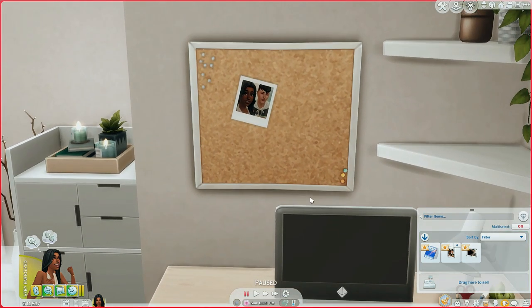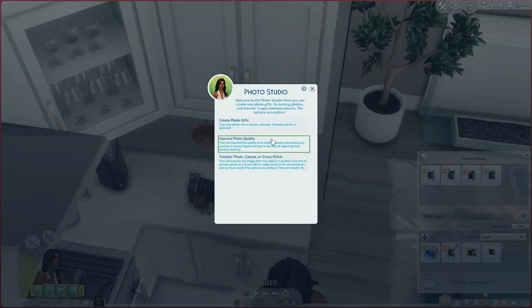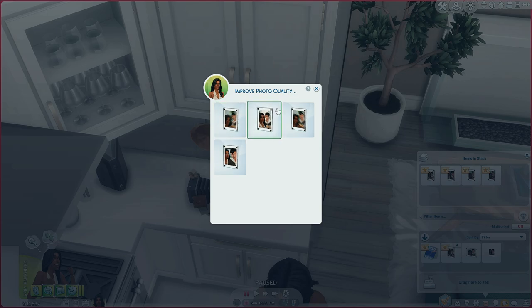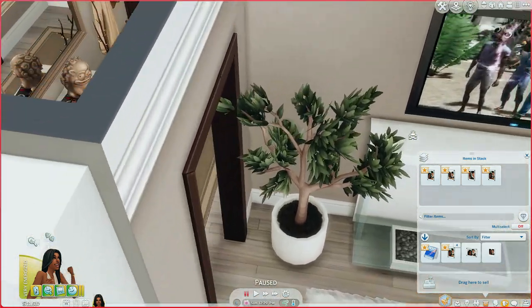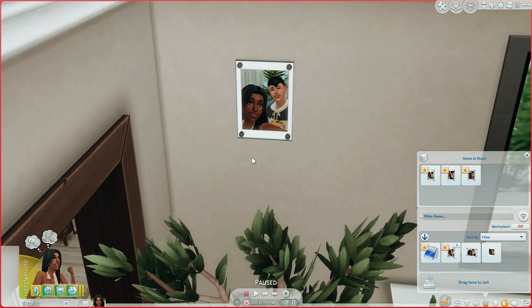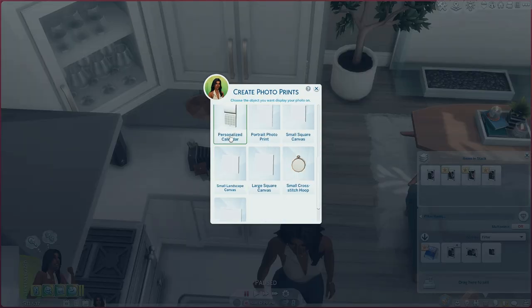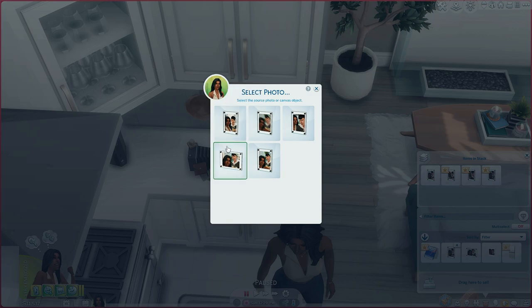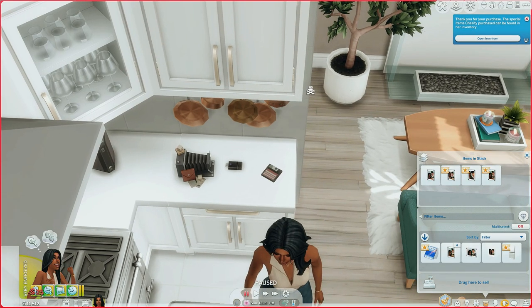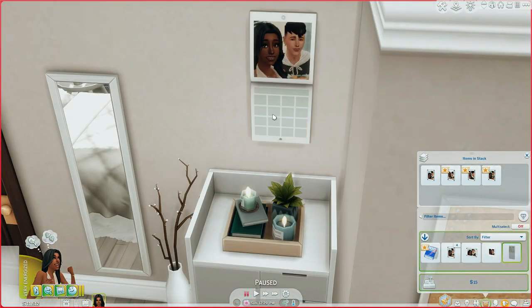Chastity can now drag the polaroid out of her inventory and place it in her apartment — I think this is so cute, especially for teen sims. I can also improve the photo quality: this one's blurry, but after clicking that option the photo is no longer blurry. This is one of my absolute favorite mods — I use it in all of my gameplays. I'm also going to make a personalized calendar for 25 Simoleons and drag it into the apartment.